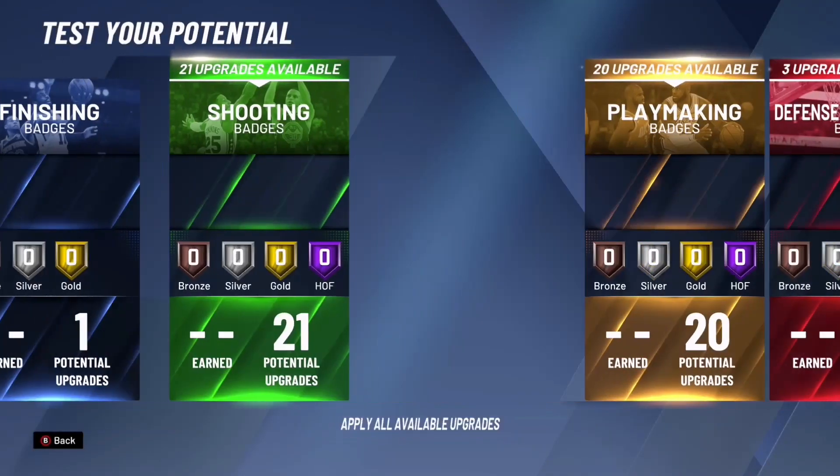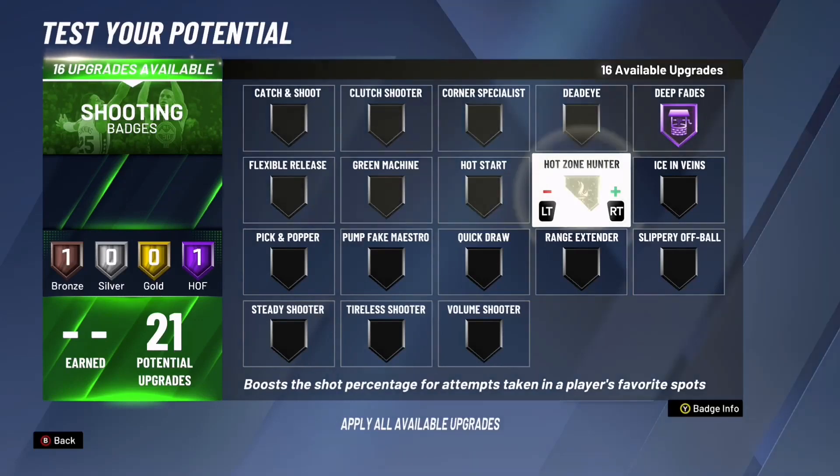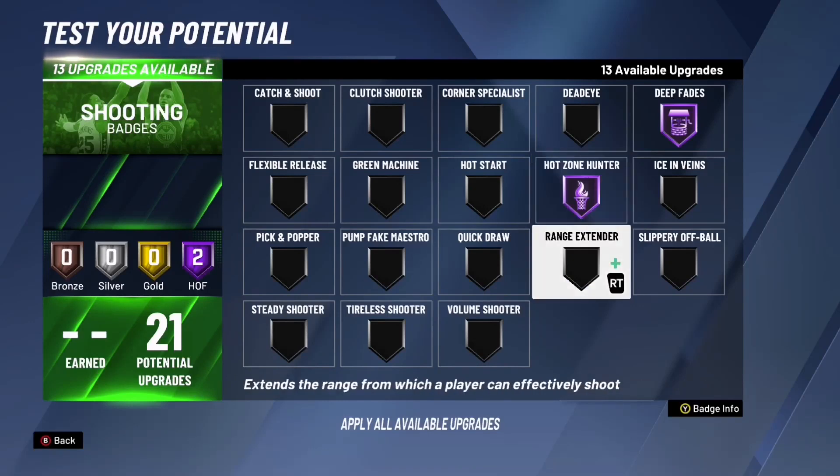Go to shooting — this is where stuff gets good. Deep fades you want to put at Hall of Fame — it improves the chances of making a post fade away from deep range, meaning when post fading from three. Make this your first badge and get it to Hall of Fame as quick as you can. Hot zone hunter boosts the shot percentage for attempts taken in a player's favorite spots — so if you always shoot from the left corner and make almost all of them, that spot becomes your hot zone.